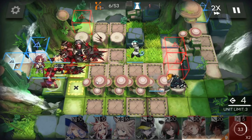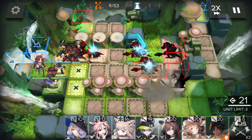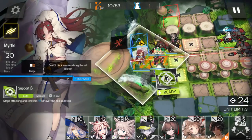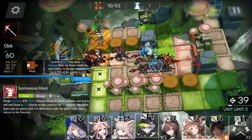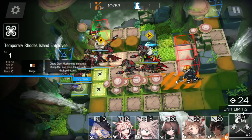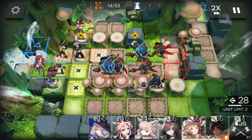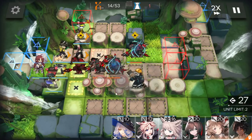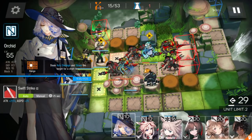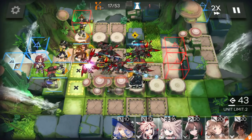Destroy another mushroom. Use the caster and destroy another mushroom. This is the last one. For this wave, activate the ranger guard's skill to kill them faster.